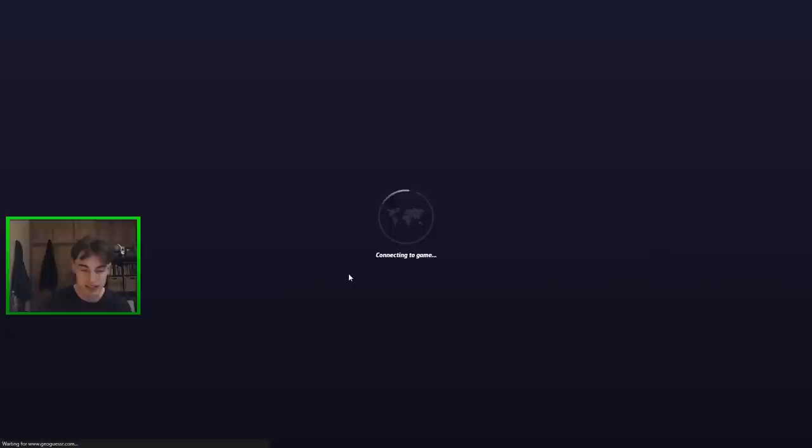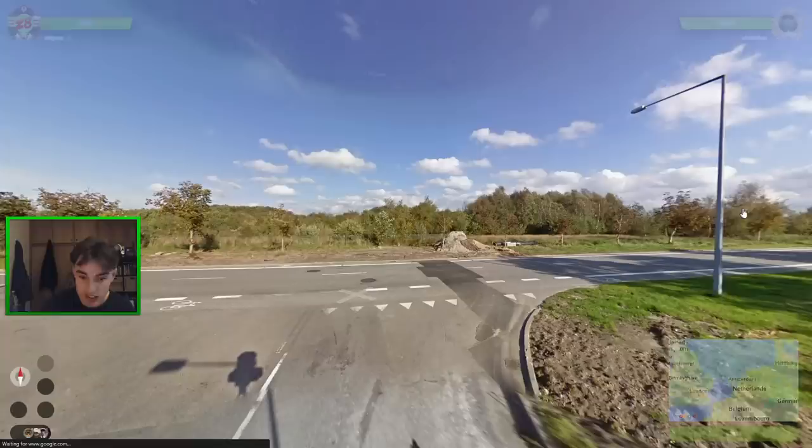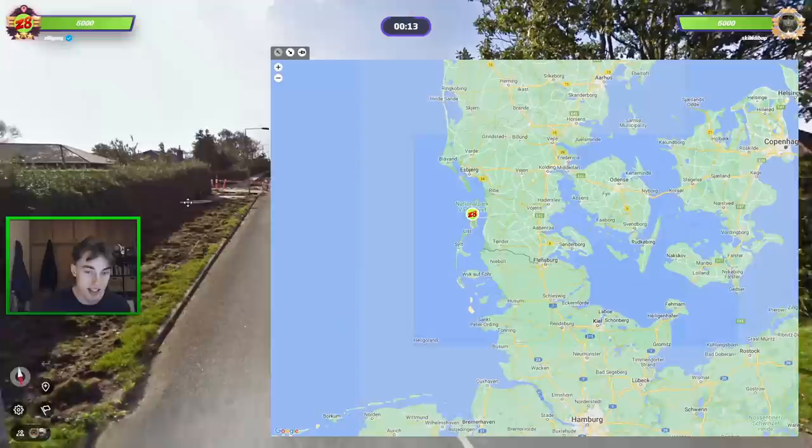Let's see if we can continue with that same energy into round number two, where we're playing against the player with the monkey profile. This feels like Denmark maybe - white number plate. Denmark is certainly correct here. Generation 2 is often found on islands, so I'm thinking of going over here. It doesn't really feel like Bornholm to me, but I do want to guess on an island. Whoops, I hit the space bar - I meant to click over here. I don't know if you can actually architecture-guess in Denmark.